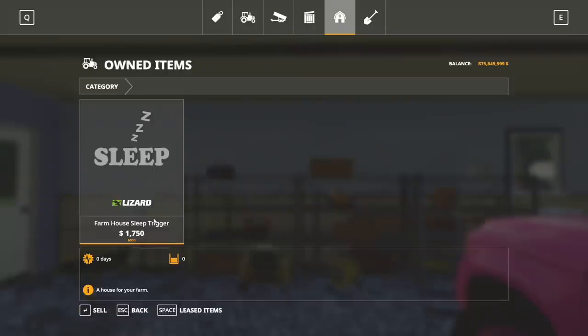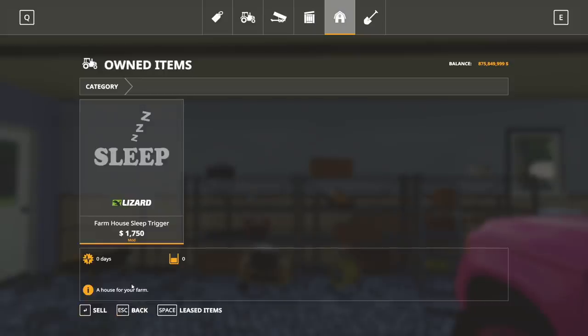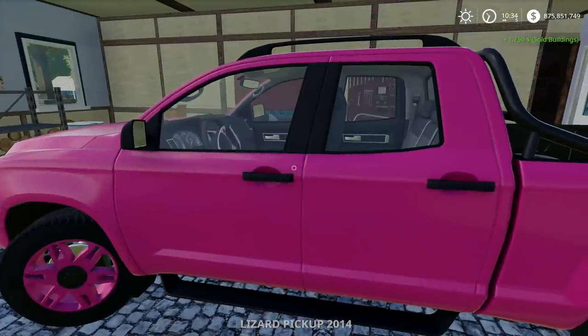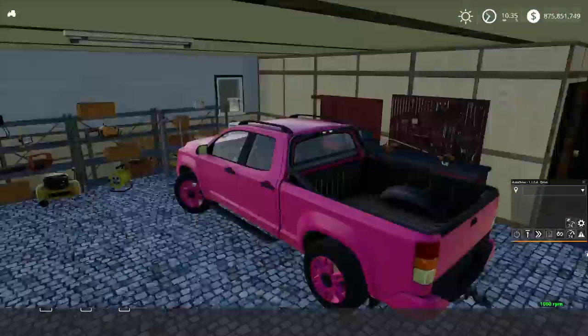All right. I'll show you. Why can't I sell this vehicle? Don't you dare, pink truck — you understand? I'm going to go back up to the corner and you will not bring me back to the spawn. Progress. Step forward. Don't go to the vehicle.